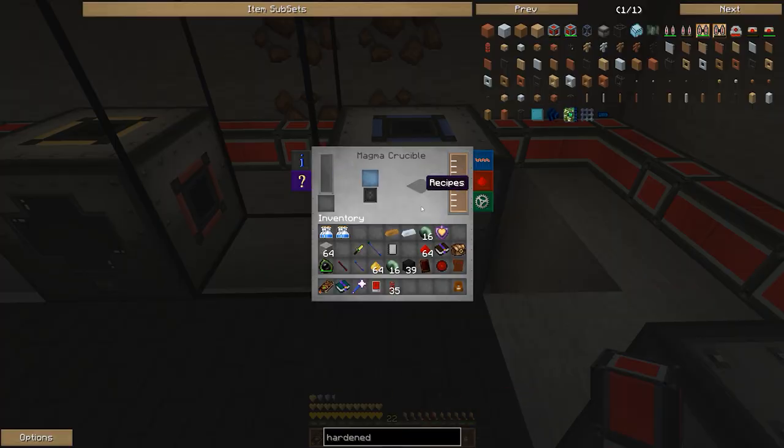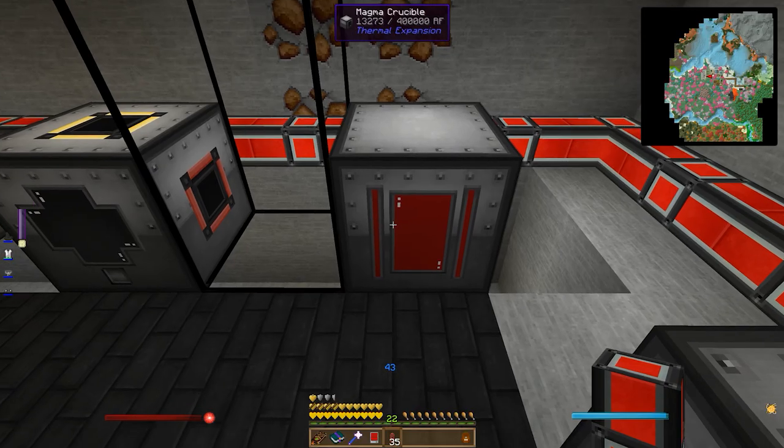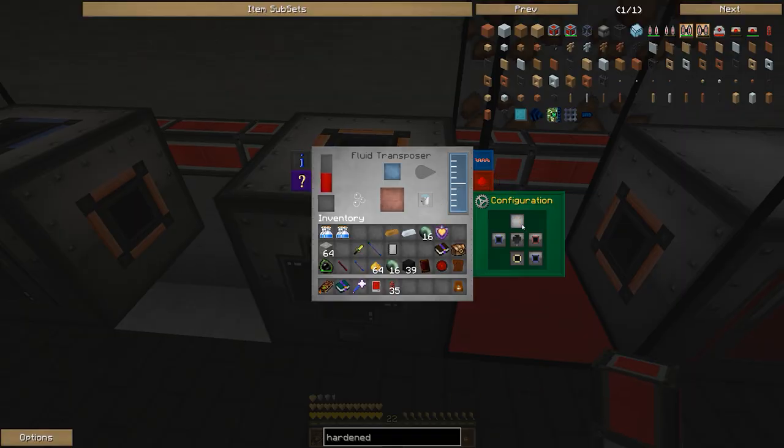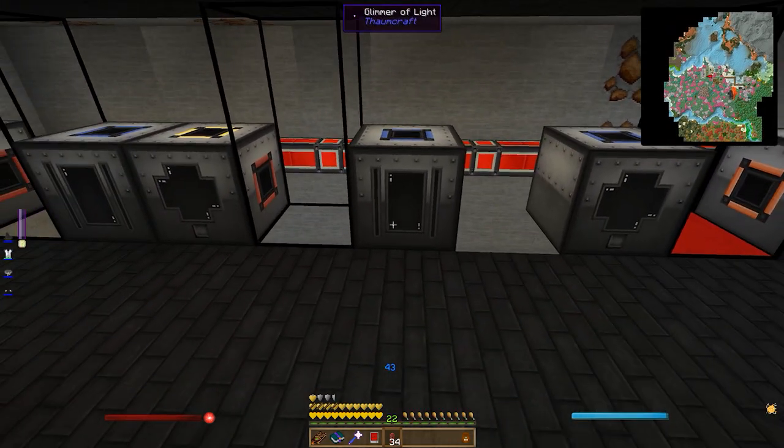We can see these are going to start charging up, which is good. What we're going to ask it to do is turn this one into our redstone meltdown factory, and then we're going to ask it to eject to the right and input from the bottom. Similarly we're going to have this one input from the top and eject down. This won't output at all. Now this is going to start running and basically just turning that.